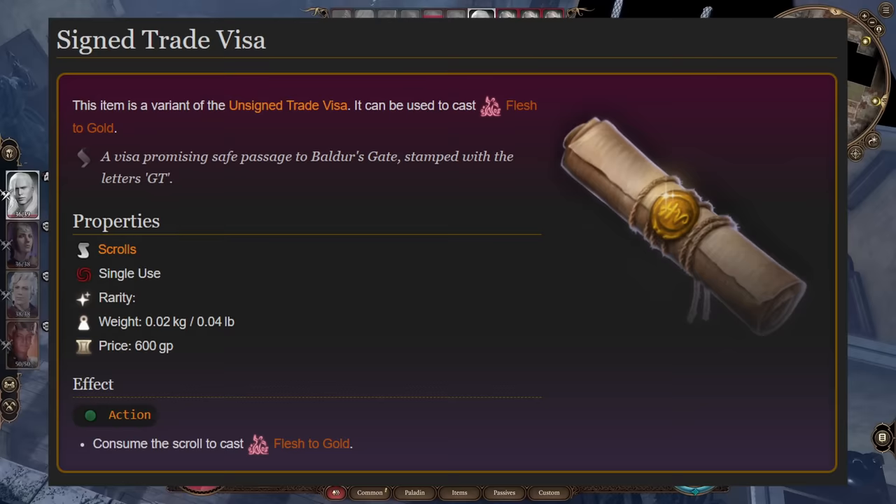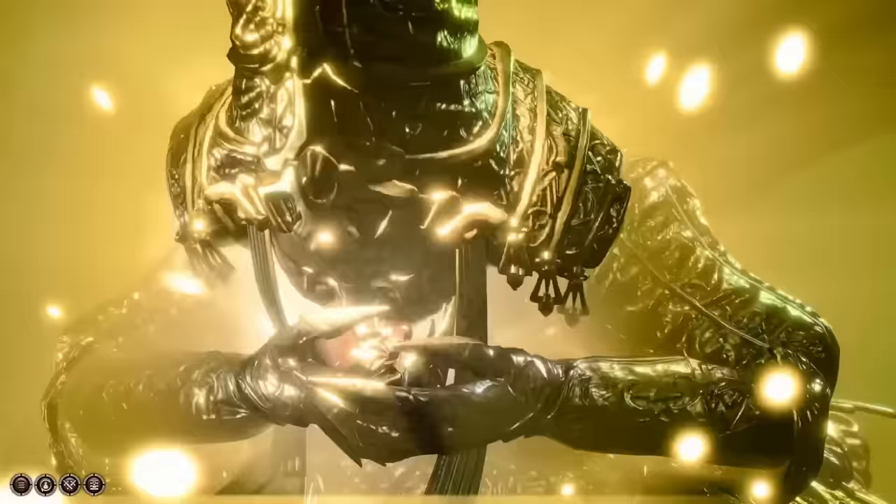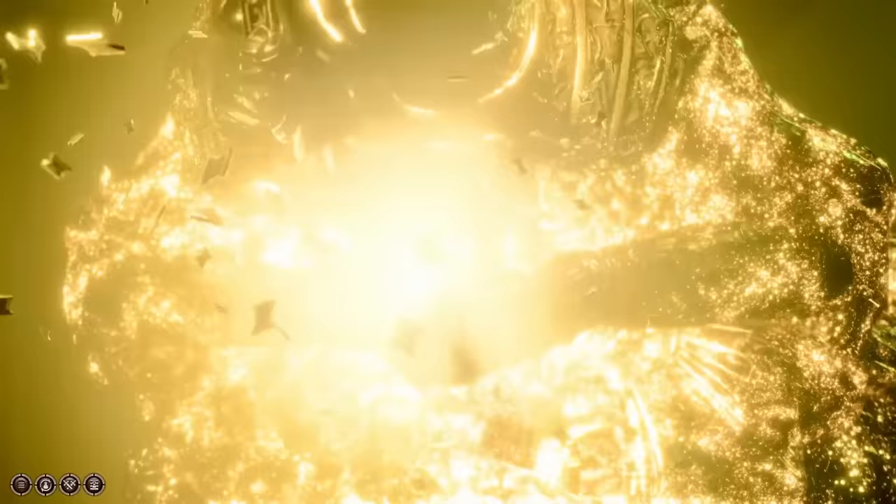The only way to gain access to the Flesh to Gold spell is by obtaining the signed trade visa from the Tollmaster of Wraithwind Tollhouse, Geren Goth Thorm. I won't be spoiling any more than that, but go and check her out at the Moonrise Towers.